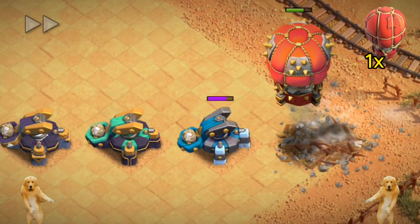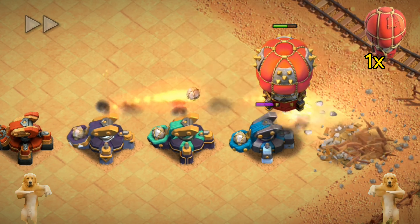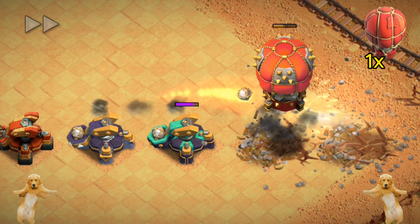Stone Slammer — did you know that the Stone Slammer has a hidden splash damage effect that can hit multiple buildings?